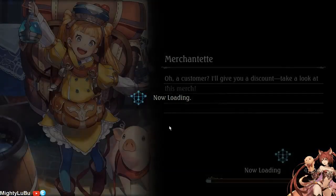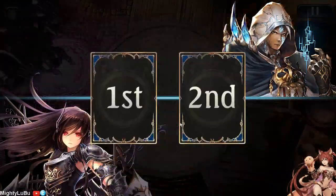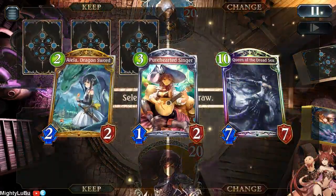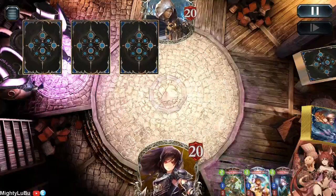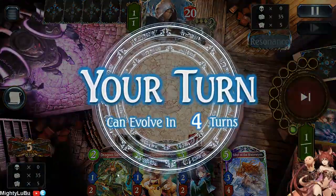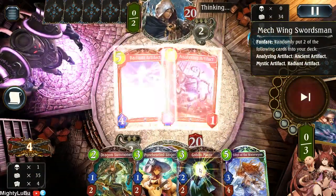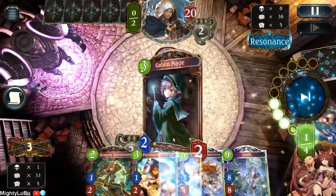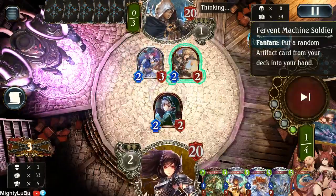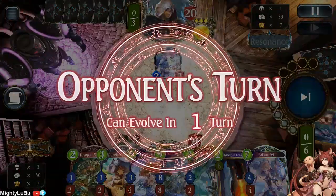Let's showcase this Portalcraft matchup. It's a pretty good game - he actually had Dx Machina, which shows that even with the extremely powerful Dx Machina, it's just no chance. Portalcraft has no way to deal with the Bahamuts or the big threat after big threat that Dragon has. Here we go - we got a very good hand. We have card draw and ramp. This is actually the best hand - if I had a Blazing Breath it would be even better, but this is extremely good.